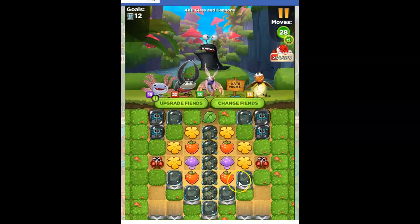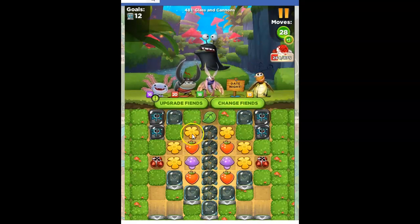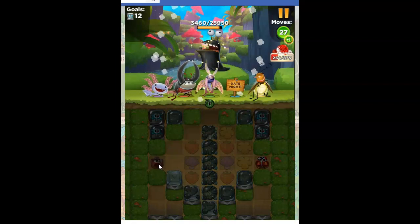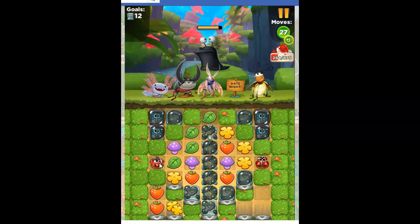Our goal is just to open these 12 metal crates. This is where we need to get these crates to fall — anywhere in here, so they need to slide out. But we need to make room first. It can be tricky, especially based on where they're placed.